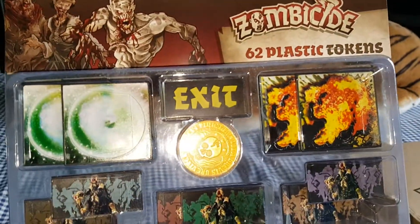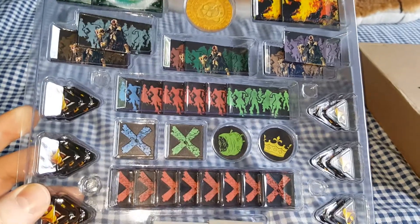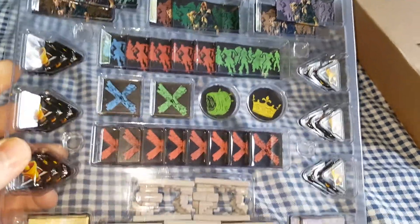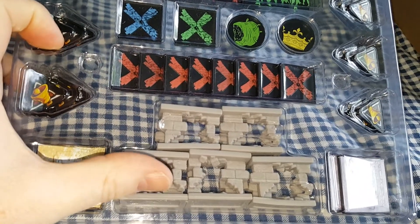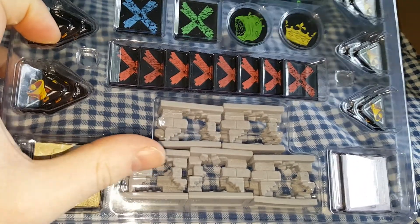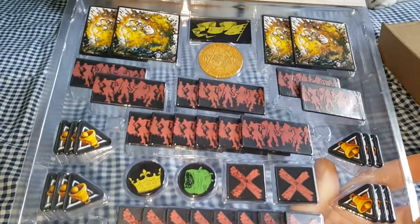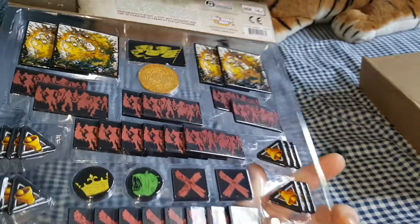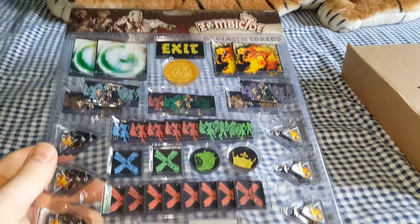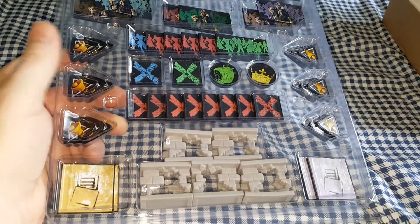Here we have the plastic tokens. These replace the cardboard ones that you get in the game. There's 62 tokens in total. One of the abominations can smash through walls, so these will represent that on the board. Quite thick plastic as well. We've got the first person token, the Dragon Ball, all the spawn sites — everything you need. There's enough there for you to be able to play the game quite easily. Don't really need another pack of these.